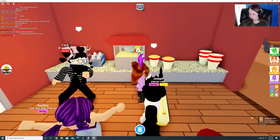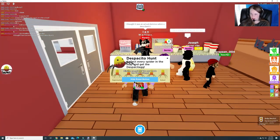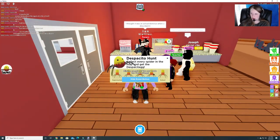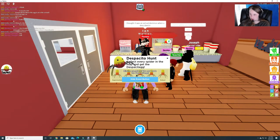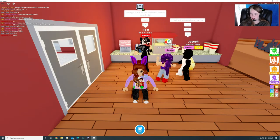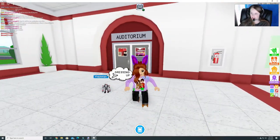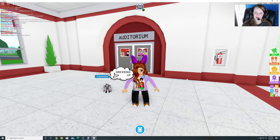And he's right here in the popcorn machine. So you get a badge for getting all of the eggs, and then you click — it says mission complete. You now have the Despacito egg. Alright, that's how you get the egg for Robloxian High. Please watch for our other videos — we're gonna work on a few more. Thanks for watching.